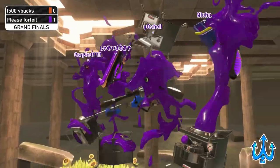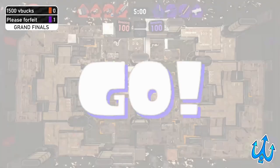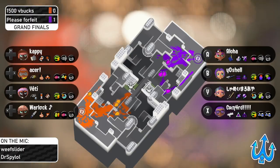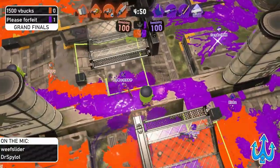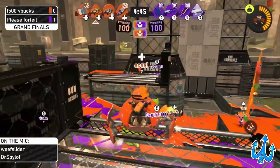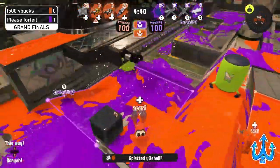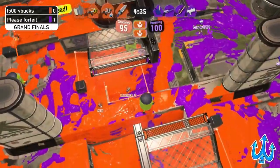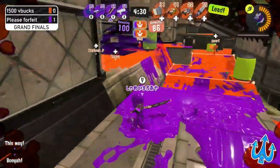We see the Neo Splash on the side of 1500 V Bucks again — they went off double Crab and went back to Crab and Tri-Strike. No other notable changes. These teams have really just been sticking with what they've been playing, not making any major changes. As we go into it, it looks like Please Forfeit is already two down and 1500 V Bucks is on their feet, ready for a good start.